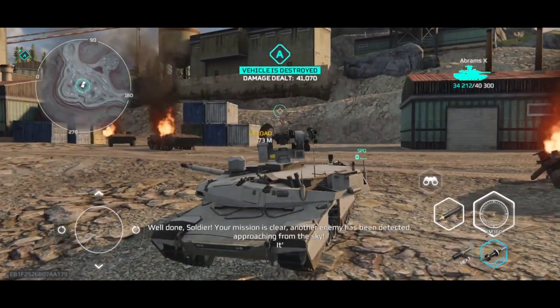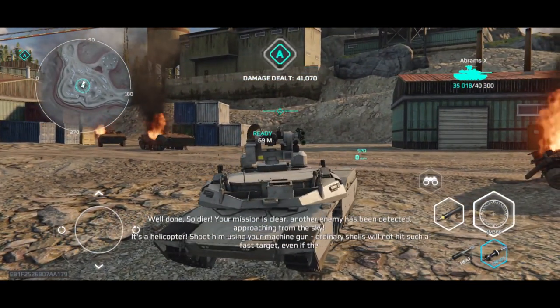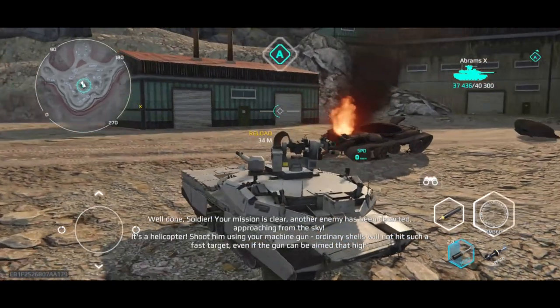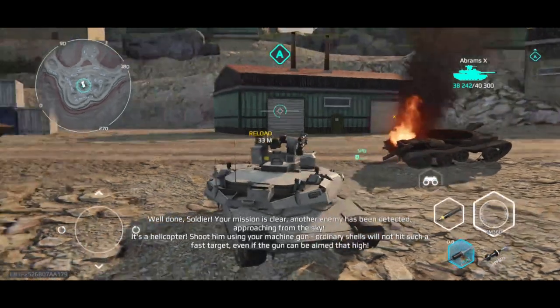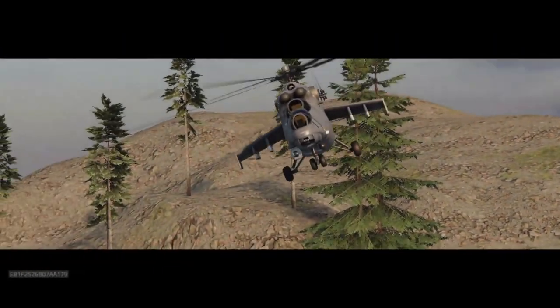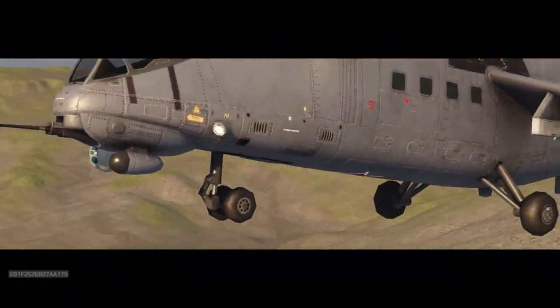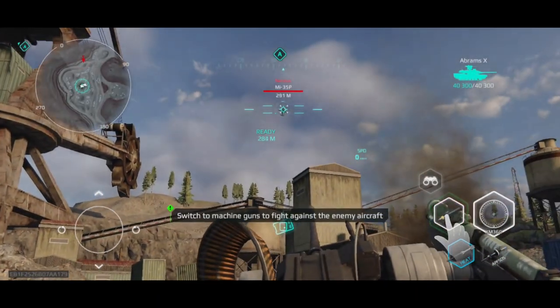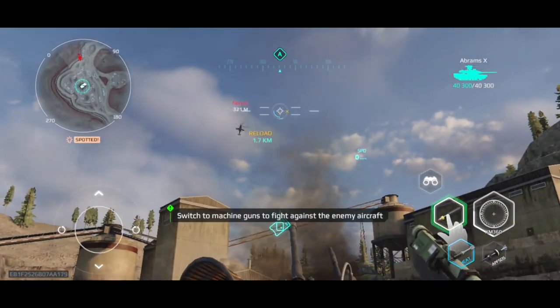Well done, soldier. Your mission is clear. Another enemy has been detected approaching from the sky. It's a helicopter. Shoot them using your machine gun. Ordinary shells will not hit such a fast target, even if the gun can be aimed that high. Switch to machine guns to fight against enemy aircraft.